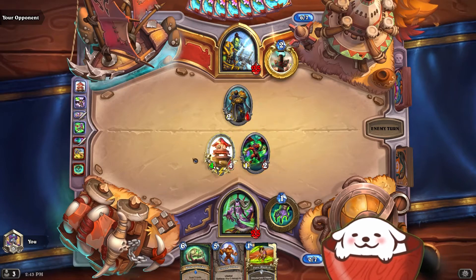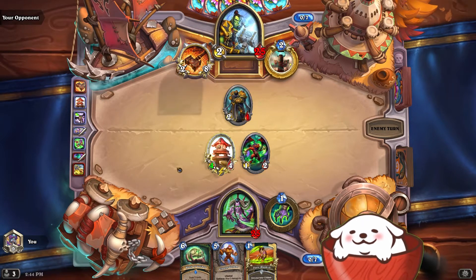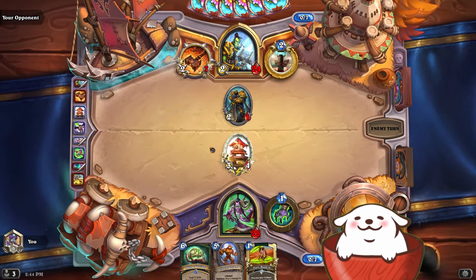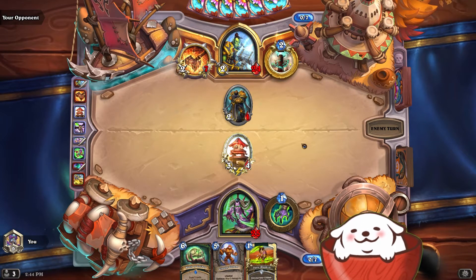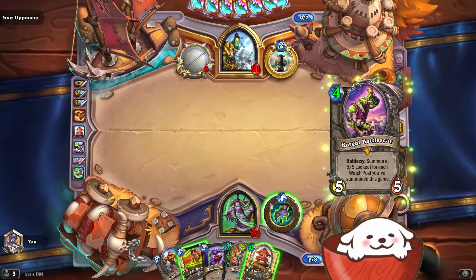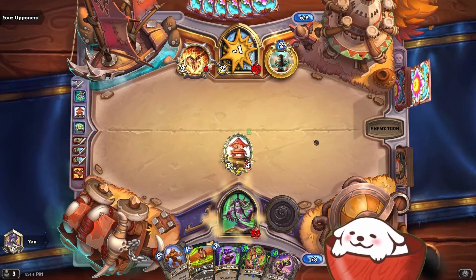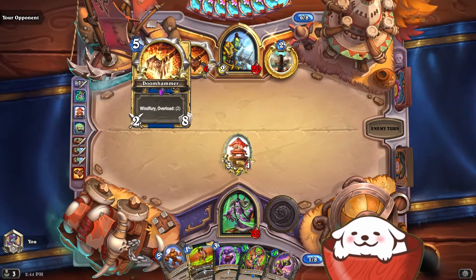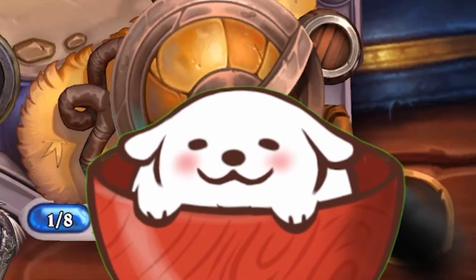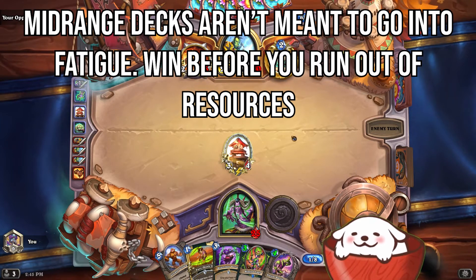If it's a control deck, I should win with all my board presence. And now that I see the Doomhammer, I know exactly what deck he's playing — a weapon deck, which means he's going to buff his weapon and attack a lot, almost like a combo deck. So I need to start dealing damage to the face. I draw Warblades — another watch post, and there's Korgal Battle Scar, so we're going to attack face. Mid-range decks approaching the late mid-game need to start pushing damage to the face.